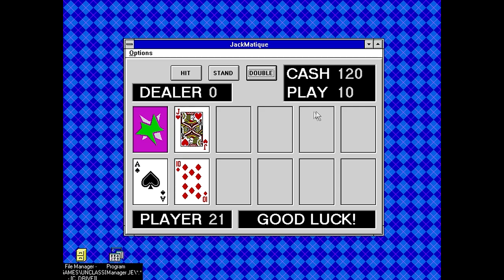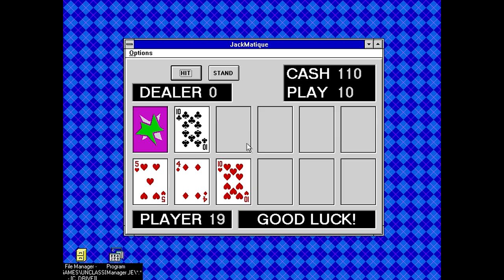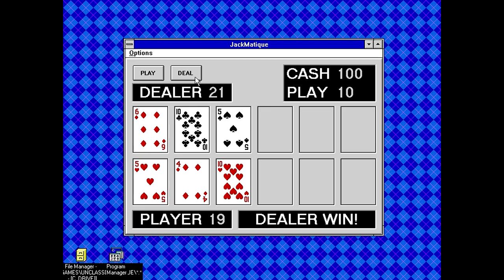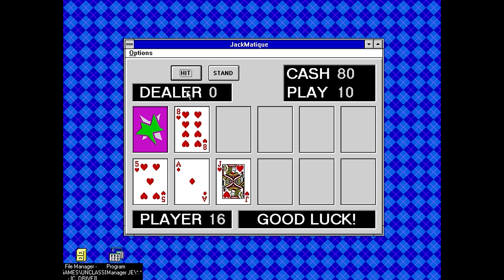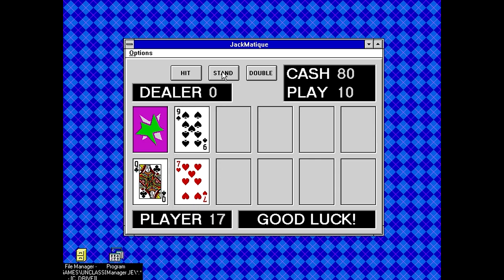That seems like a really weird feature to have locked off. For such a basic blackjack game, it just seems weird. Also, I didn't get asked if I wanted insurance — when the dealer shows an ace, there's supposed to be an insurance option, but I don't see one here. If the dealer has 21, the dealer has to automatically show that. So that was Jack Mateek — a very unusual blackjack game, just because it seems to be missing rules. I'm really not sure what's up with this one.